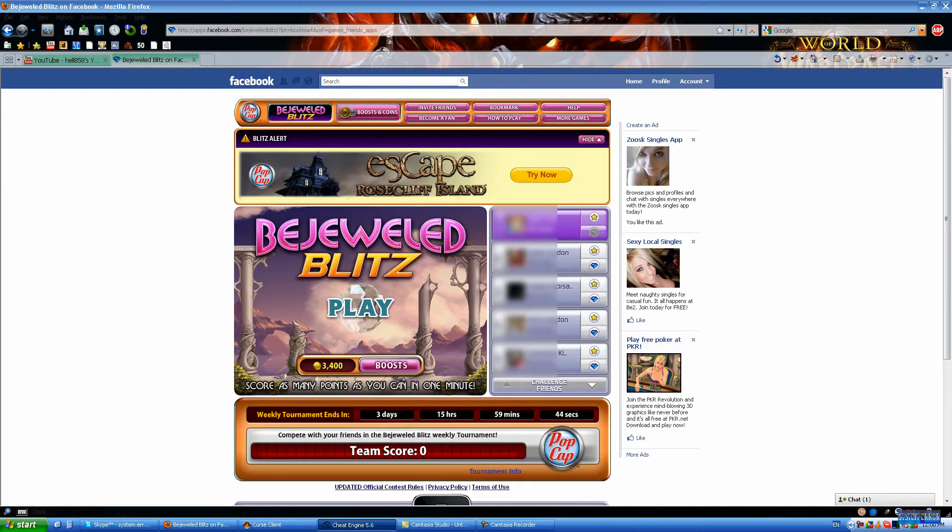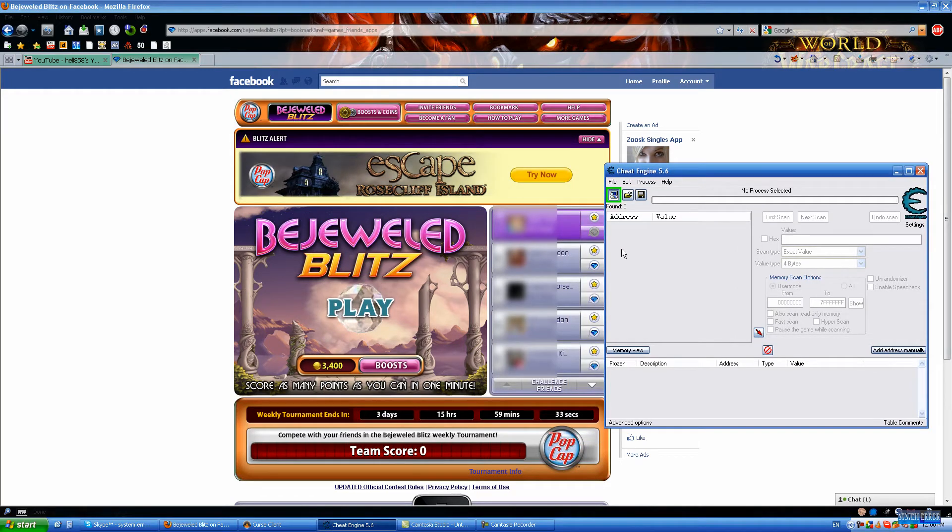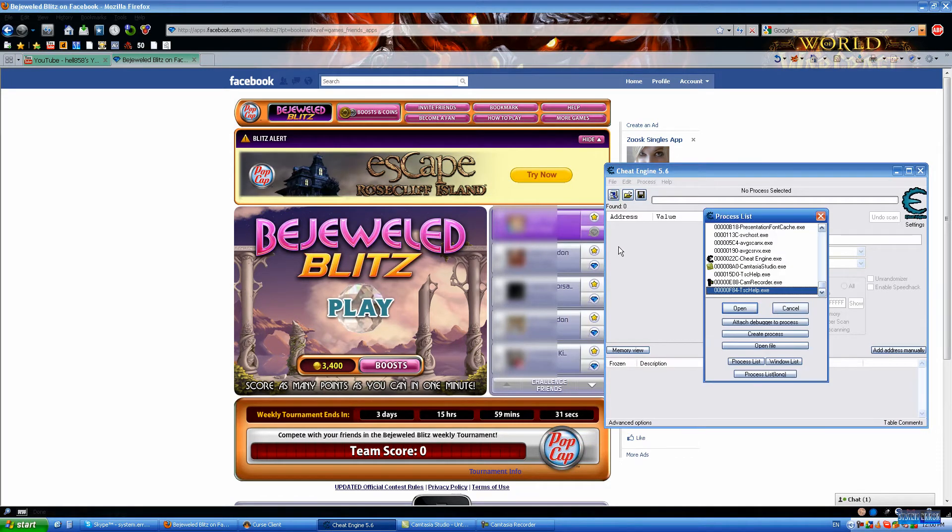Good day YouTubers. Today's video is about how to stop or freeze time in a timer using Cheat Engine 5.6. First, you obviously want to click this button that's glowing.